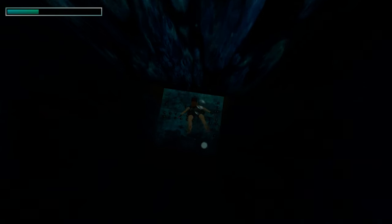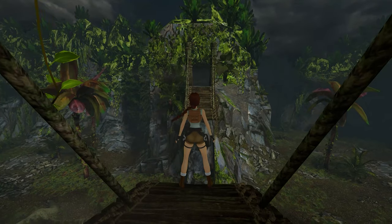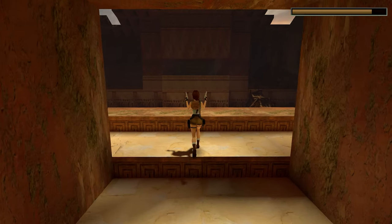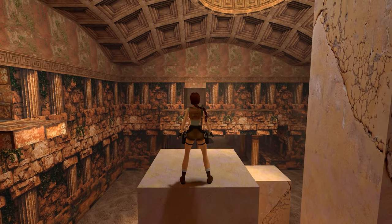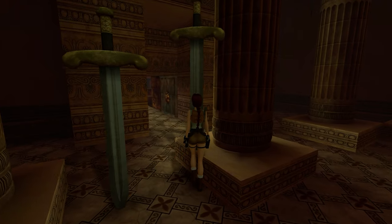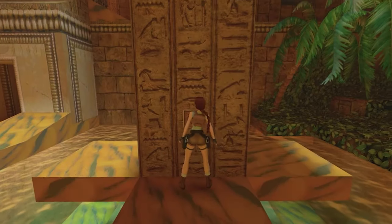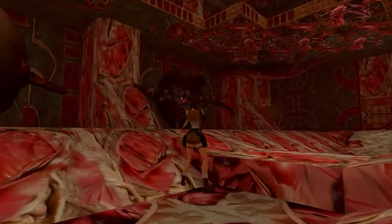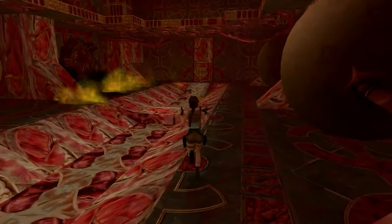Marvel at the visuals of levels like the Lost Valley that finally has a blue sky — it looks so good. Check out the Tomb of Qualopec with its vibrant colors. Greece levels such as Saint Francis Folly and Colosseum are also benefiting from having sky textures. Now you have sun rays illuminating rooms, casting different light than you might be used to. No more baked light, so some rooms will be darker and some much brighter — but it looks realistic. Egypt levels with crisp colors and sharp hieroglyphs look like the real deal. Atlantis and its great pyramid with pulsating hallways remind me of walking inside some big alien digestive system.